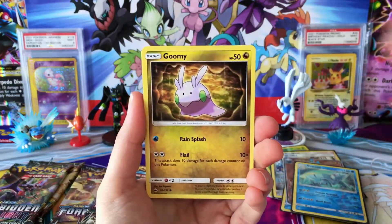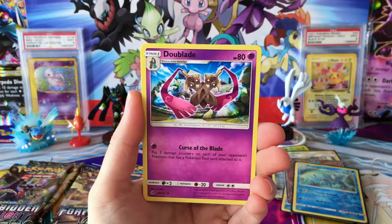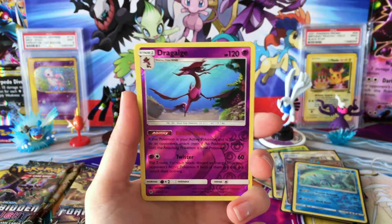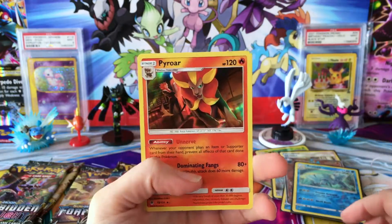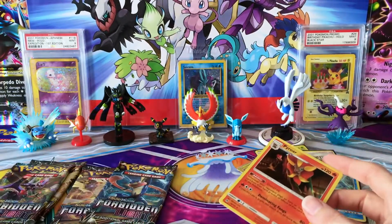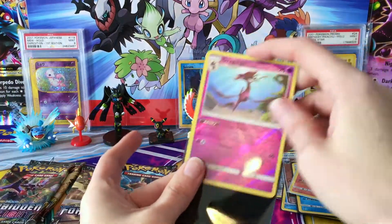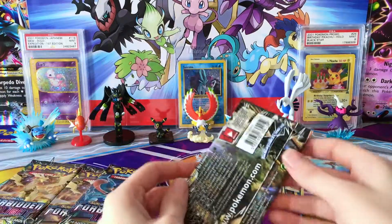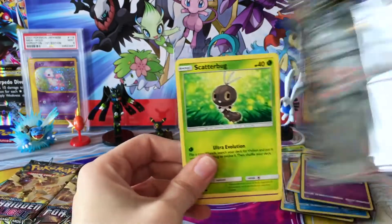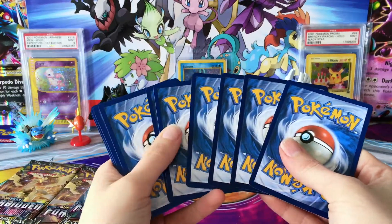We have an Inkay, Goomy, another Goomy, Snover, Cubone, Water Energy, Dewpider, Judge, Araquanid, Reverse Dragalge — which is another Reverse Rare — and a Holo Pyroar. I do like the holo version of that. We had already pulled the Reverse, so nice to have the holo. I'd love to see a Pyroar GX — that would be something very cool.